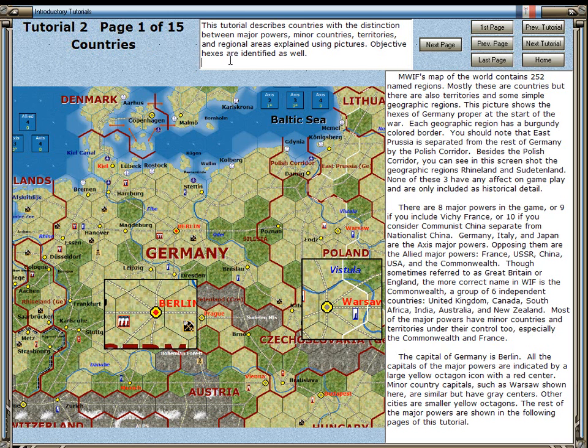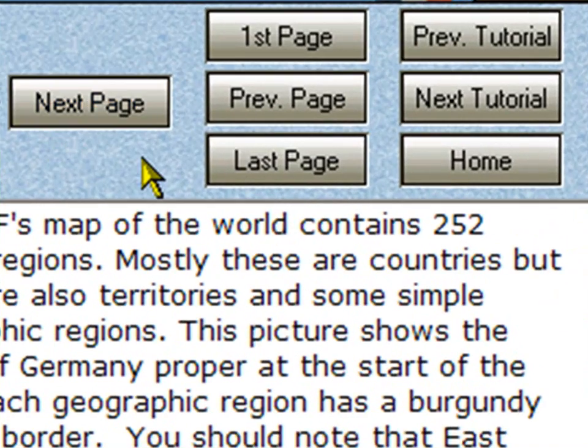This title is Countries. There is a short description of the tutorial overall. Underneath that there is a screenshot and to the right there is a text description that goes with the screenshot. When you go through the tutorials, you should read through the text descriptions which describe the screen. In the upper right there are navigational buttons which let you go to the next page or previous page of this tutorial, jump to the first or last page, and change tutorials, either to the previous or the next one. You can also go to Home, which is the opening screen.